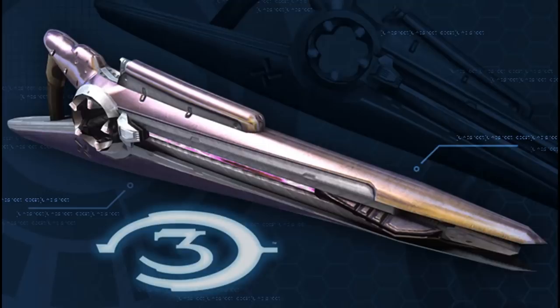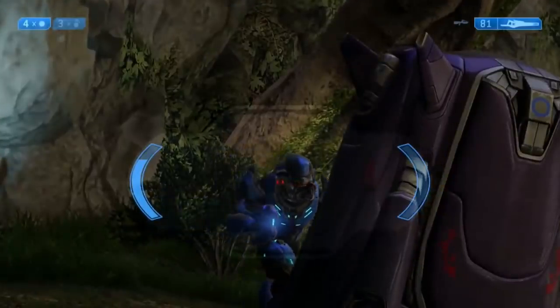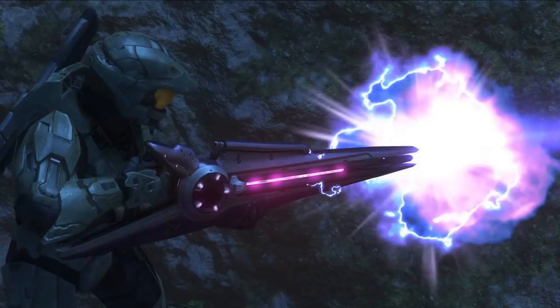The Type 50 has little recoil when firing. The mechanism by which the beam rifle functions is unknown to the UNSC, but accounts for the weapon's drastically different properties. The scope is capable of 5x and 10x zoom, but also has the potential to induce slight nausea in humans who try to use it. The round section in the front of the handguard and trigger area appears to contain the Type 50's ammunition. After the weapon has completed its firing sequence, the section rotates, presumably to chamber another round, so to speak.